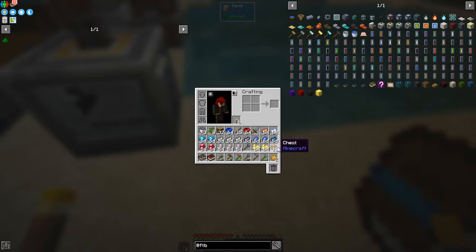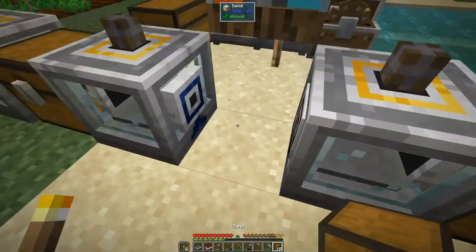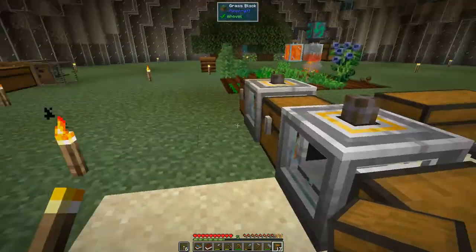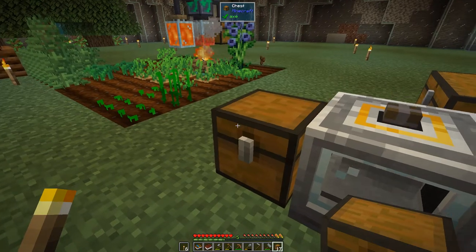All you need to do is put a couple of chests down here. My inventory is a bit full with stuff that's been sieved or sluiced, so I'm just going to put these down here. In this case I'm making some dust because we need dust for redstone.